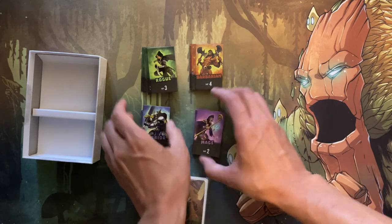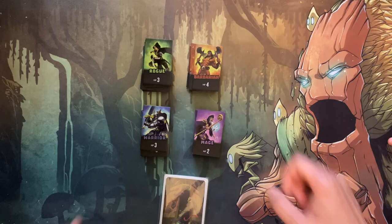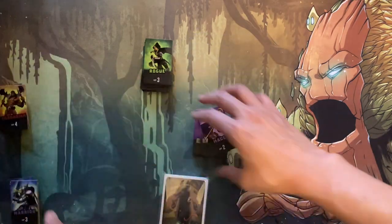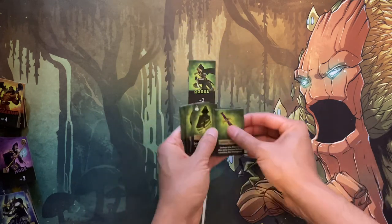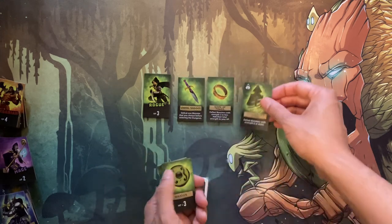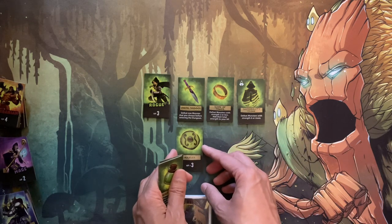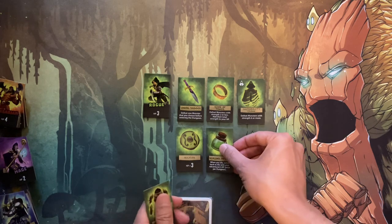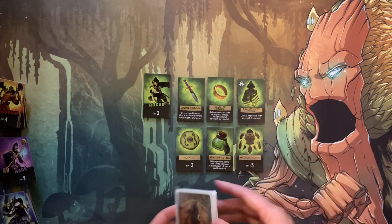The first thing we need to do is pick which hero we want to explore the dungeon with. I'm going to play with my daughter here, Pajama Emma. She picks the rogue. The rogue starts off with three health, and comes equipped with a vorpal dagger, ring of power, invisibility cloak that lets you defeat monsters of strength six or more, a buckler for extra health protection, healing potion, and mithril armor.